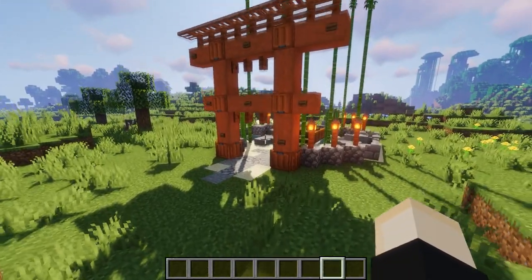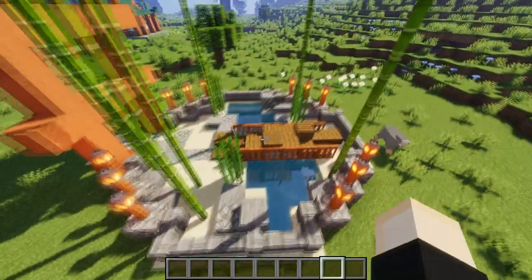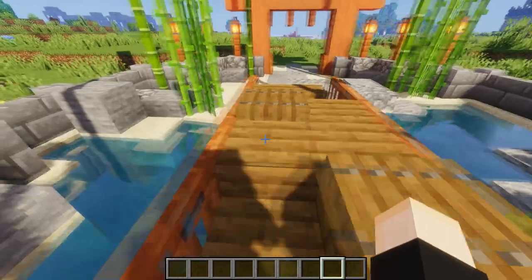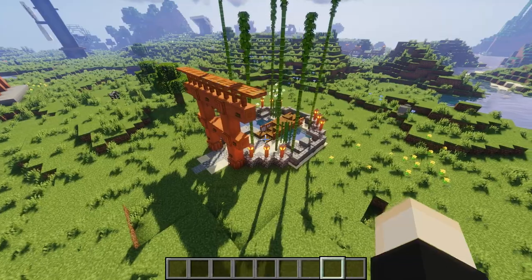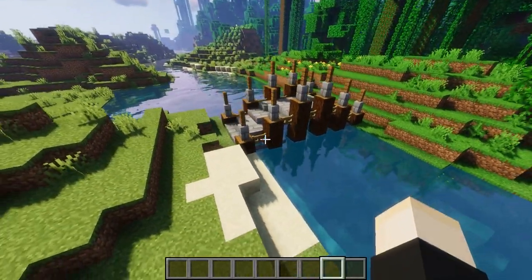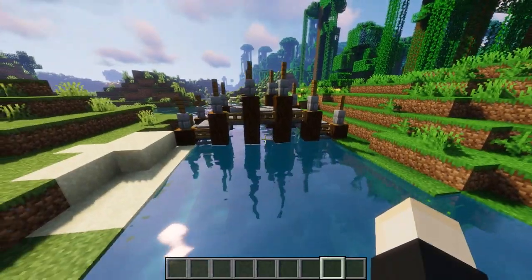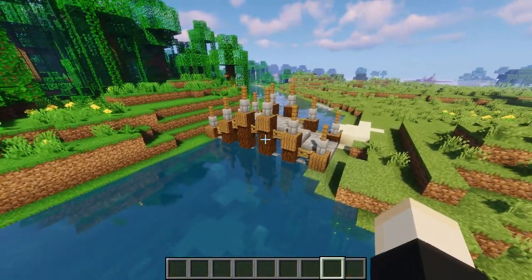Maybe a little Zen garden — a little getaway place to just peacefully relax in Minecraft and get away from all the troubles of transporting villagers and dealing with wandering traders. A bridge going across from one piece of land to another, as unnecessary as it may be, is a cool little project and simple build to add to your world, and not too difficult to build either.